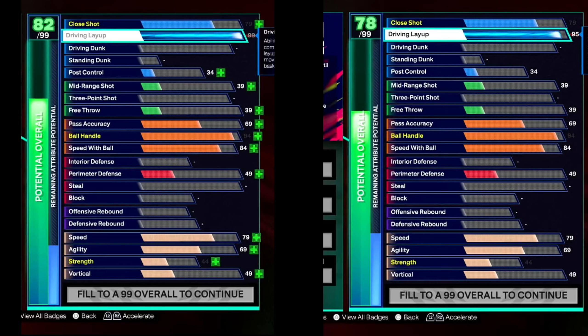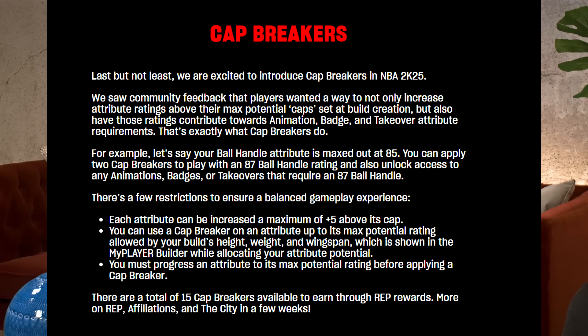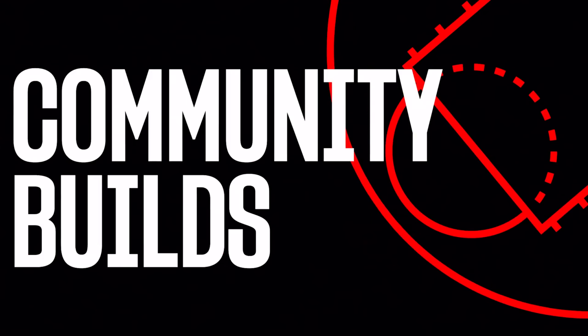So we're looking at a possible 75 or 74 overall. Then you just apply your cap breakers to that category and you'll reach that legend badge. I'll have to make a separate video on the best way to make a build — there are interesting strategies this year when it comes to building.